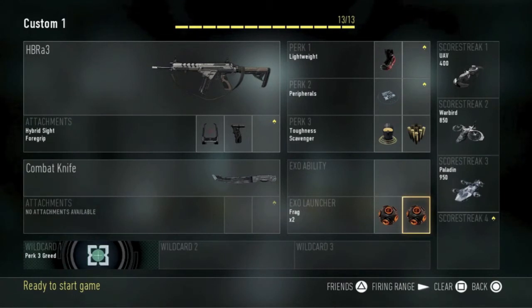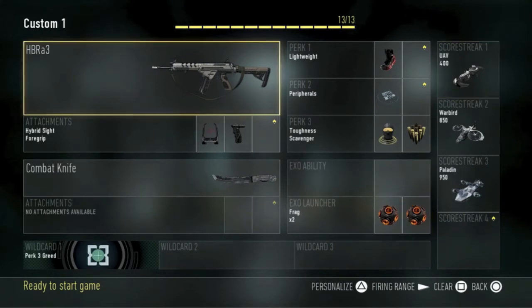Hey guys, what is up, Alpha here bringing you guys another Advanced Warfare tips and tricks video. In this one we're going to be talking about the best gun in all of Call of Duty Advanced Warfare. What I like to call this thing is the melt rifle, because it is just a melt machine.